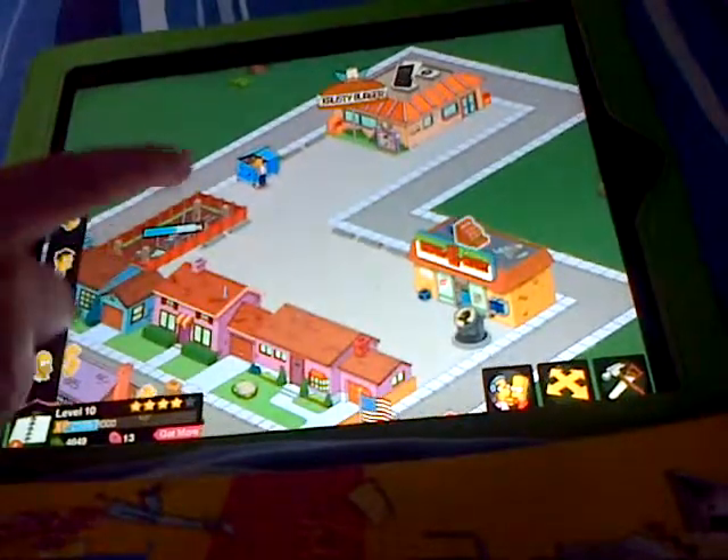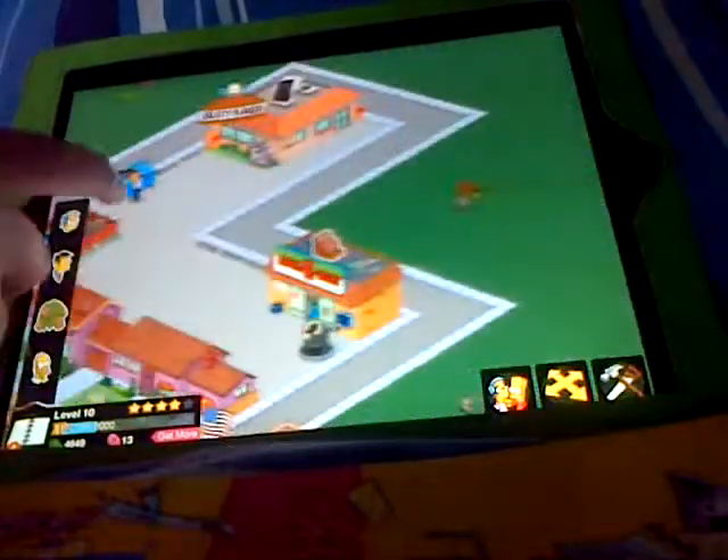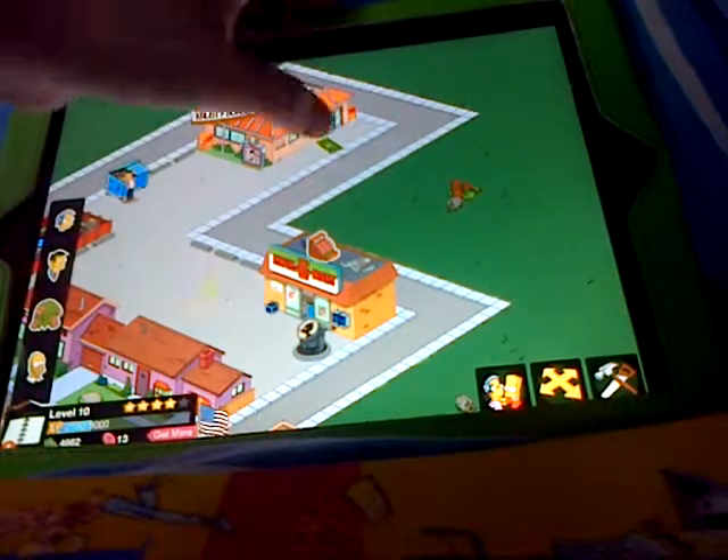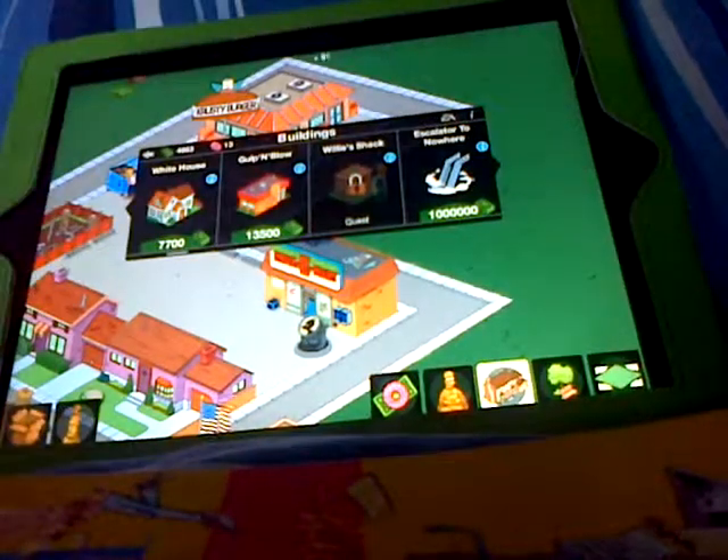There's Homer's hammock, and you have to unlock characters too. I'm building the Gulp and Blow here, and Krusty Burger's up here. Now we'll go see what you can buy in the shop.